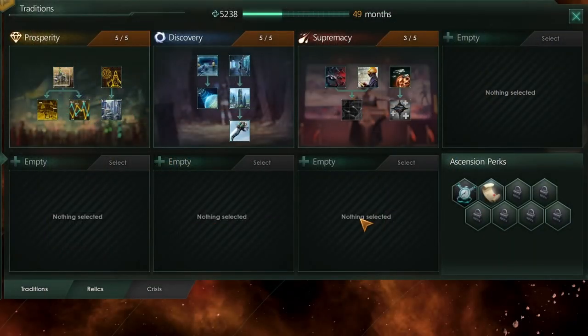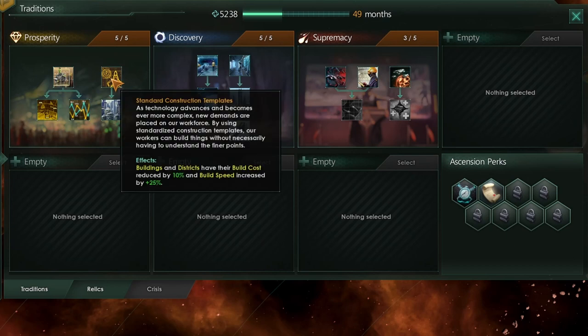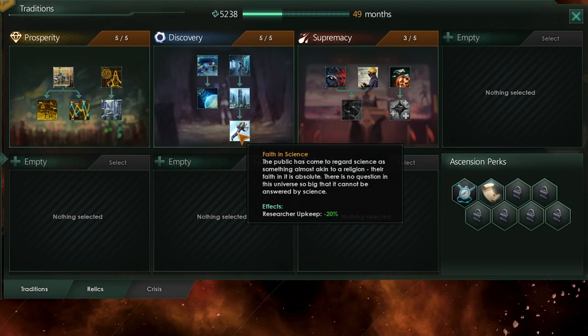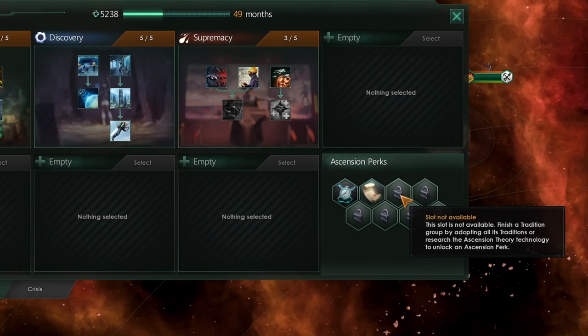When it comes to our traditions, I was a little unfortunate — I didn't quite manage to fill out my third tradition slot by 2230. Possibly I should not have completed Discovery and should have switched over to Supremacy first to complete that one, as it has some great finishing effects. The exact specifics on traditions are not necessarily so important. I'd probably recommend Prosperity with standard construction templates to start, then Discovery to get a researcher upkeep reduction, followed by Supremacy to get those nice bonuses.